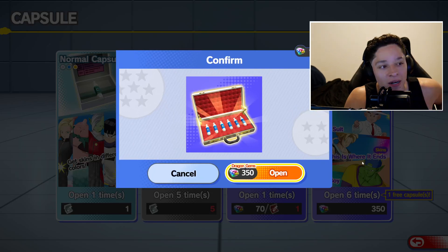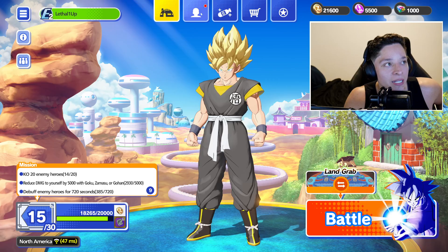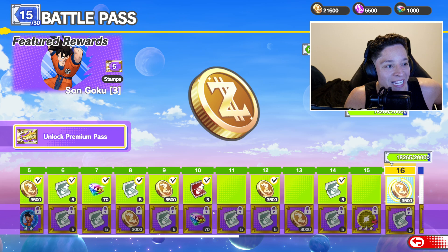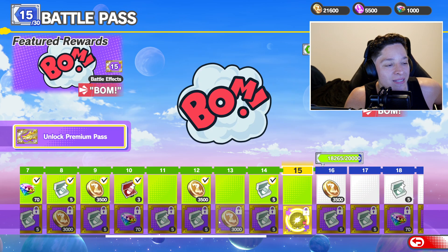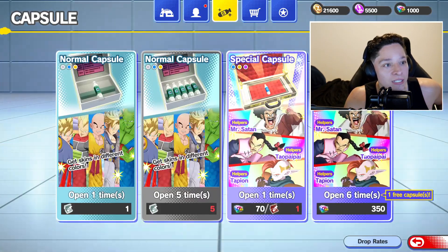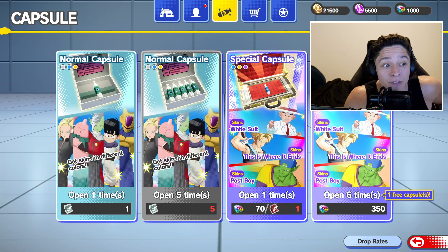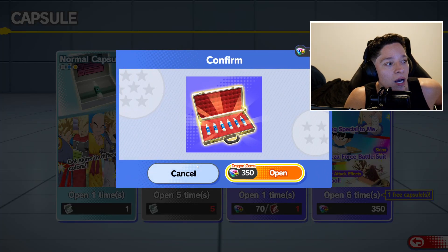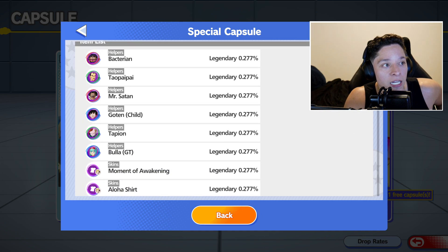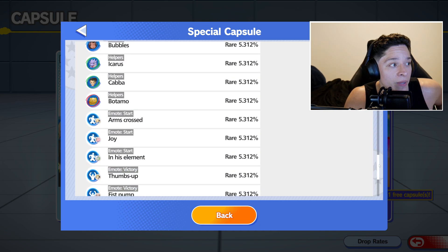Let's do the premium capsule — I honestly don't care, let's just do it. You can get skins from this and I really want the rare skins. You can see what you can get by going through the drop rates — the chances of actually pulling each item, and all the different skins, emotes, finisher attack effects. There's also emote starts and emote victory. So you can see all the different stuff you can get from the capsules.